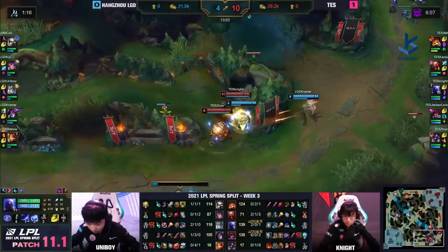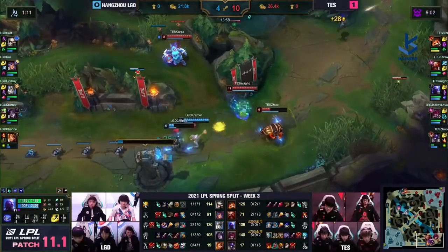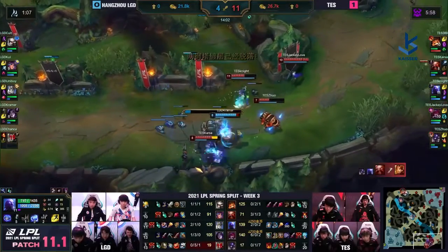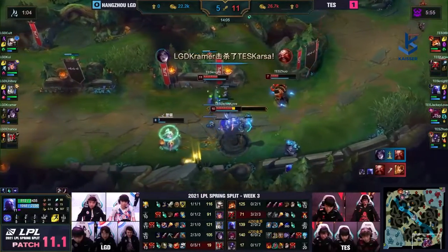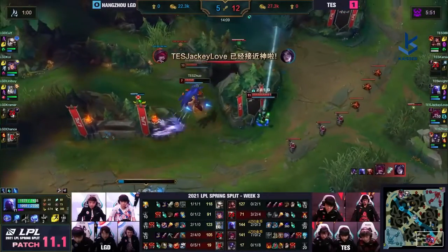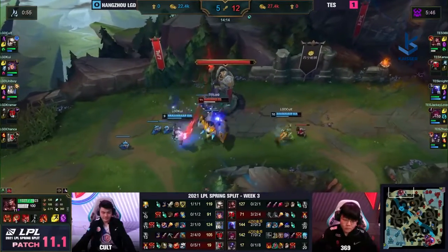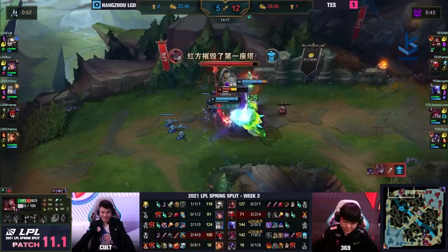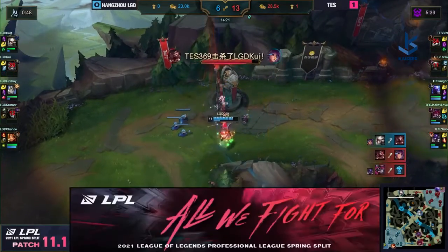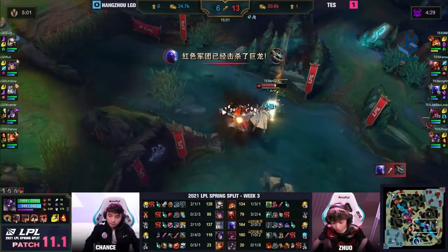Knight is going to be slowed but not stunned as the CC chain comes in from Chance — very nicely played. Onto Colt they go — might just trade supports. Explosive Cask in — Karsa goes under the tower. Kramer, you don't have anyone to protect you anymore. Jackie Love slides in and grabs that kill, even uses Featherstorm to survive the turret shot. LGD tries to dive 369 — stun underneath the tower, but the answer is no. It's a one-for-one.